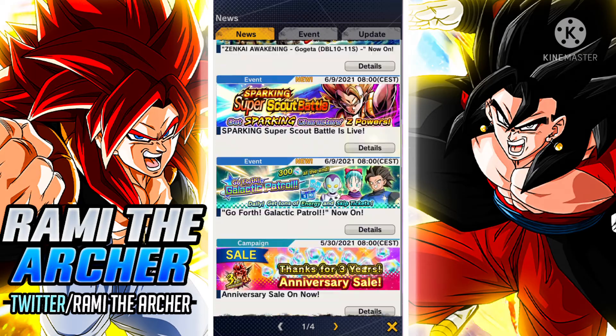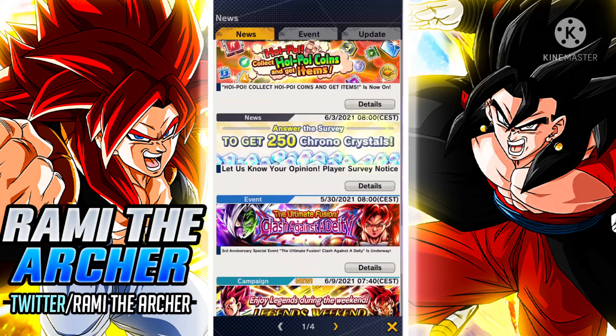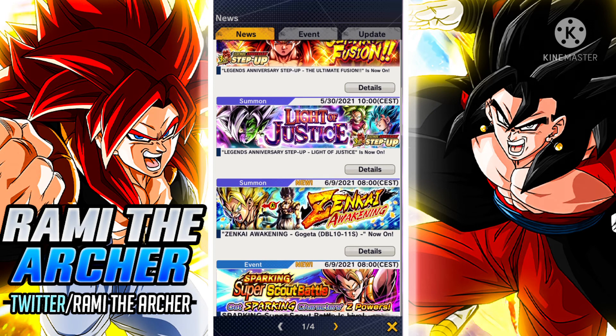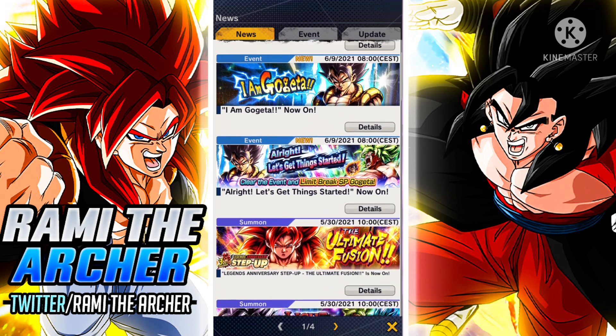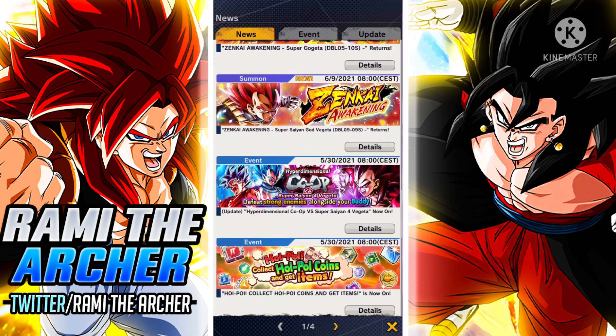But I think that most of us are going to summon for the transforming Gogeta if we are going to summon for a Zenkai Awakening. Good luck with all of your summons — whether they are to Zenkai Awaken this guy so that you can get maybe the 500 or 1500, or to get either Gogeta or Demigra, or in case you want Gogeta Blue, Vegeta Blue, or any other Legendary Finish character. Good luck with that.